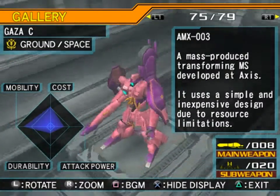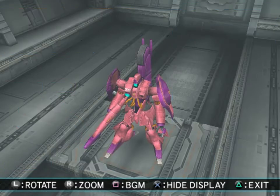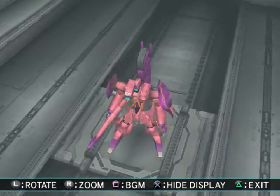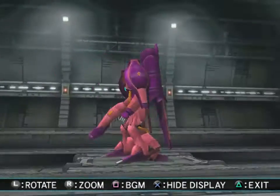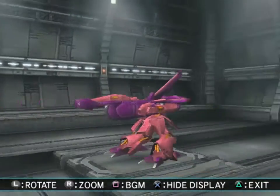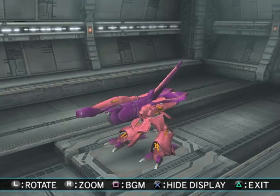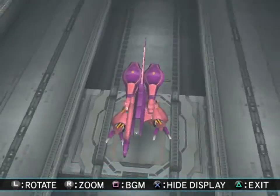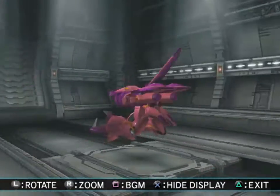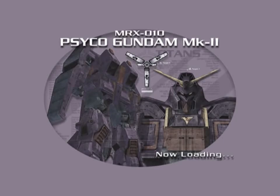Gaza-C AMX-003 — a mass-produced transforming mobile suit developed at Axis. It uses a simple and inexpensive design due to resource limitations. It has a unique color scheme — the kind of magenta and pink. In the Zeta movies they gave a white and purple custom colored one to Haman, which is actually kind of nice. But still, I would love to get a Master Grade of this. Give me a Master Grade of everything!